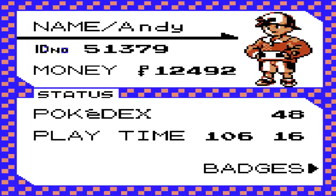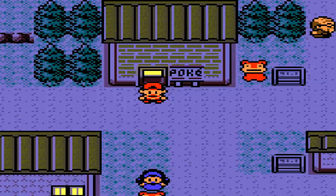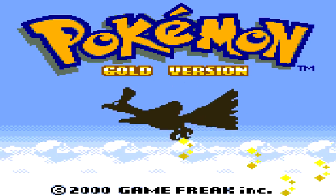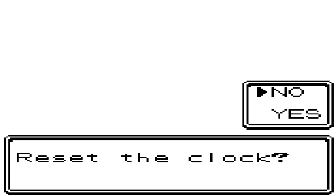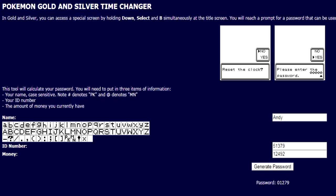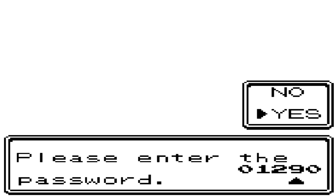A few things to note: if you use a hashtag symbol, the number symbol is PK in capital letters, and the at symbol is MN in capital letters. It is case sensitive, remember. Once you have that information, you want to reset your game. On the title screen, hold down B and Select. That brings you to the clock reset screen. Click yes and enter your password — you put your information into Cypokes, generate a password, and it gives you one. My password is 01279.